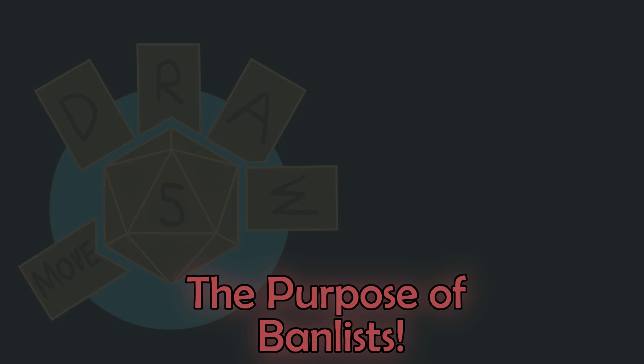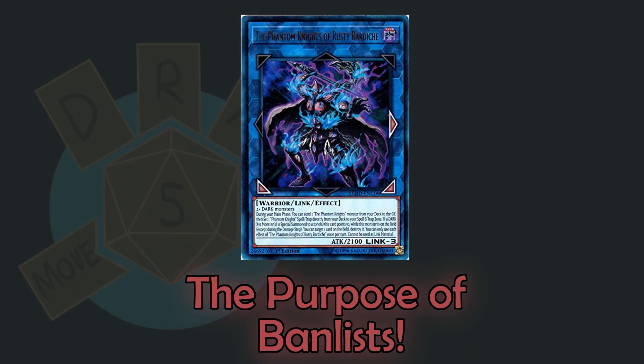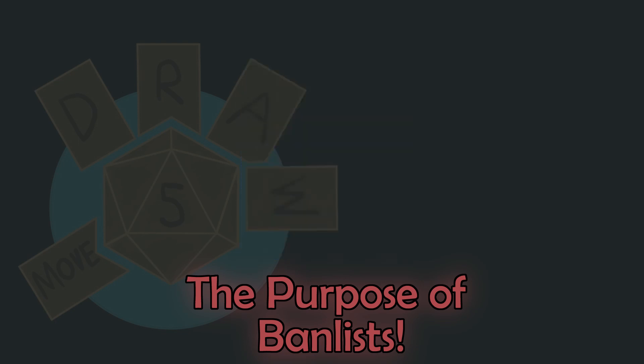Cards that have been dominating the competitive scene to unfair levels can be cut back to reduce the deck's consistency, or banned altogether to stop a strategy that's unhealthy for the game. A good example on the most recent list is the ban of the Phantom Knights of Rusty Bardiche, a monster that was easy to summon and allowed you to gain up to three additional cards for no cost, while simultaneously synergizing with the Orcust deck it was played in to create an extra interruption on the opponent's turn.